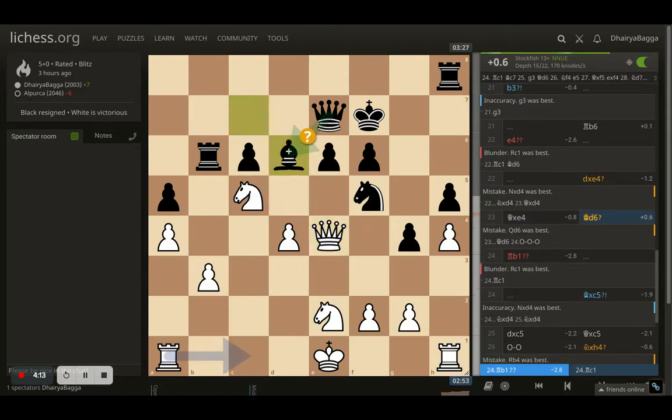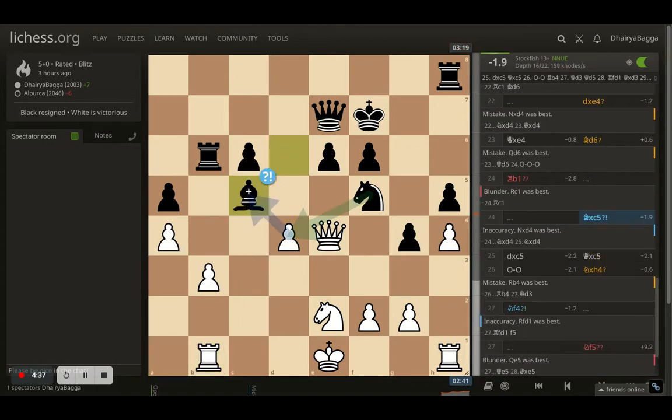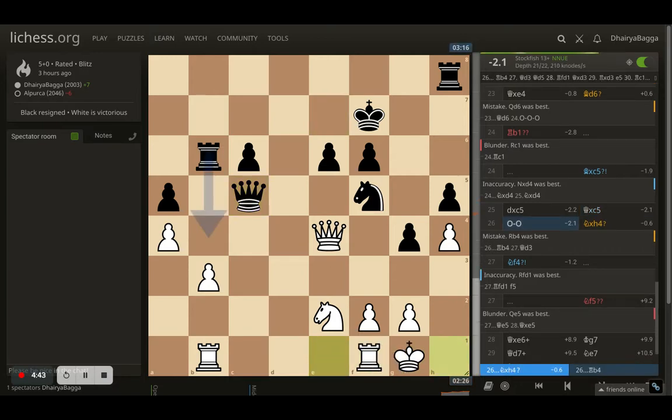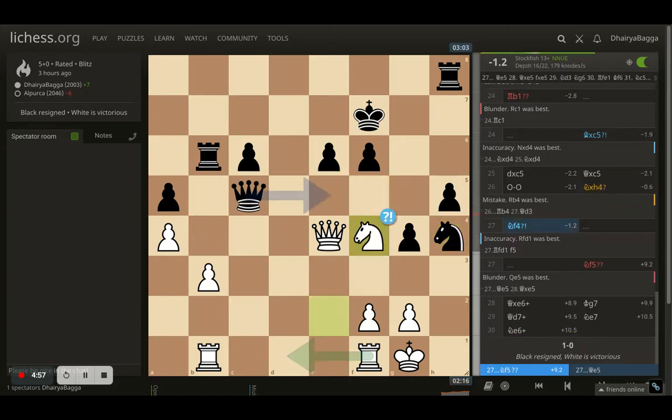I went with e4 trying to break open from the center. Opponent takes the pawn, I take back with the queen, and bishop comes on to d6 trying to take the knight next. It was a mouse slip — I wanted to defend with a couple of pieces because two of them were lined up on c5, but I placed my rook on to b1 instead. Opponent takes and gains the extra pawn advantage. Then opponent takes on the pawn and the knight is moved away, giving me space to think about what target to go for next.